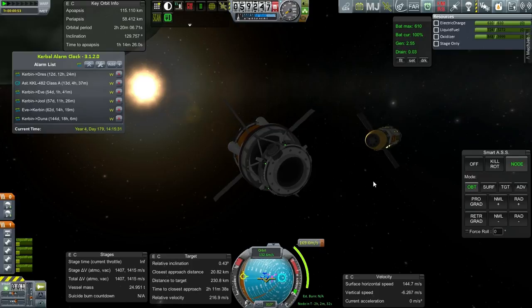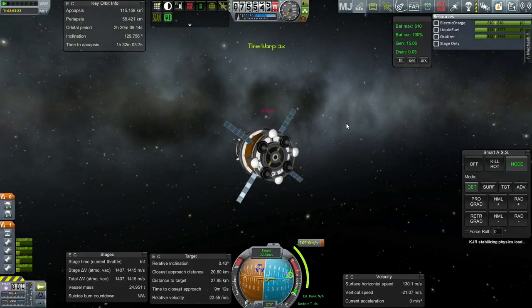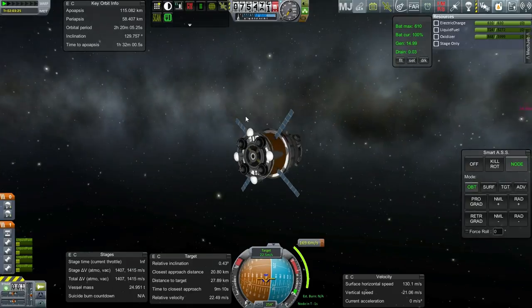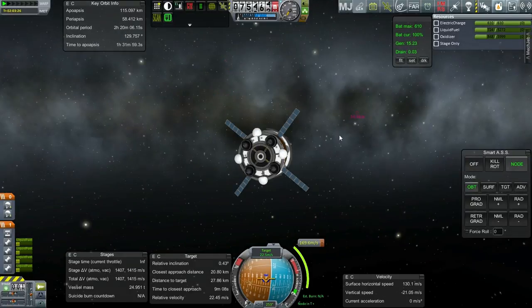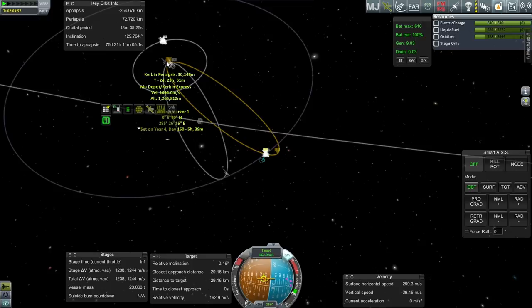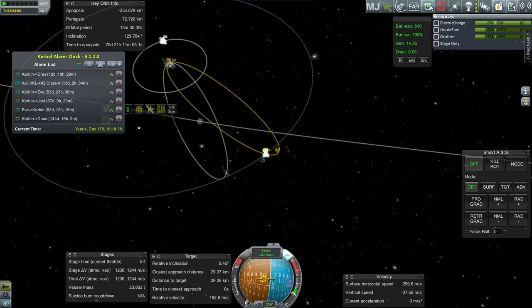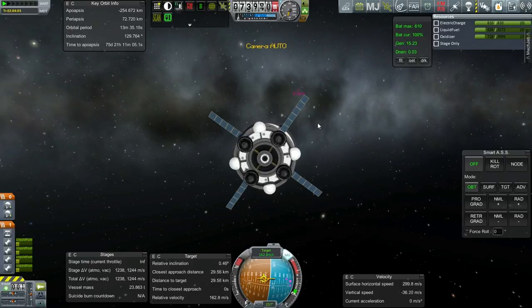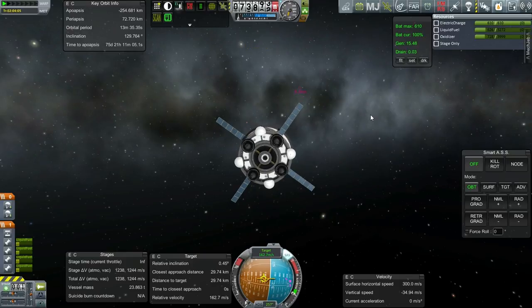Once again, we're aimed directly at our mission, but a little bit below it — that's all right. 30 kilometers sounds fine. We've still got 12 days till Drez, so that's good. Let me bring these stages back home and then I'll work on the transfer from Moon to Minmus of two Kerbals.